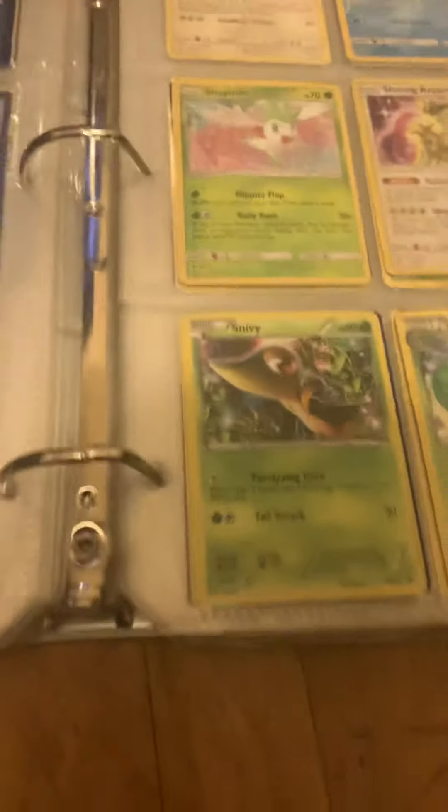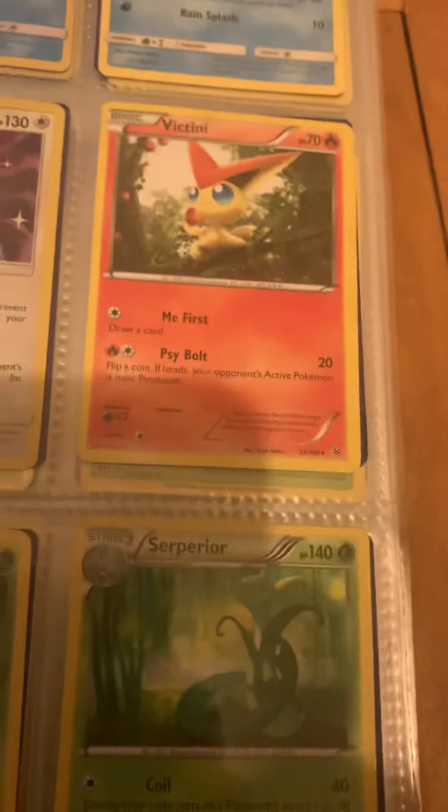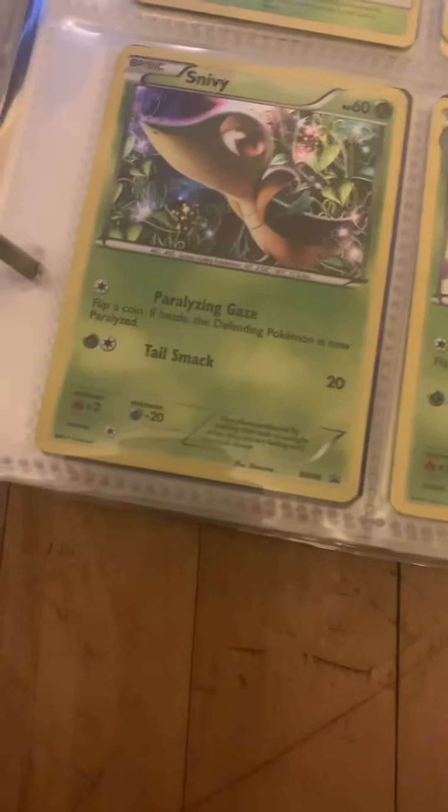Moving to Black and White — I always forget that Victini is actually the first Pokemon of the Black and White dex. These Snivy and Serperior here are both promo cards from the Black and White era. I'd like to, if I get a Black and White era promo Serperior, that's going in here too because I think it's just a cool thing to have.